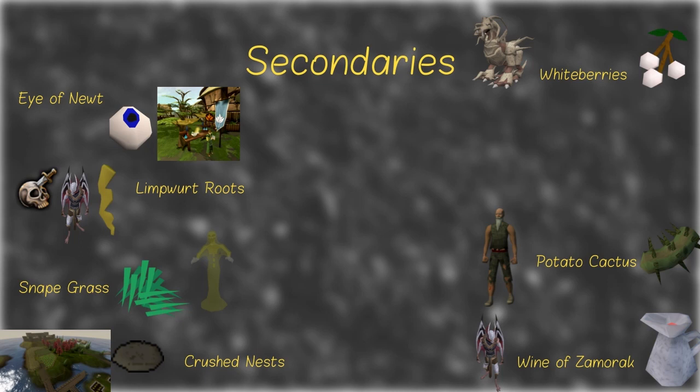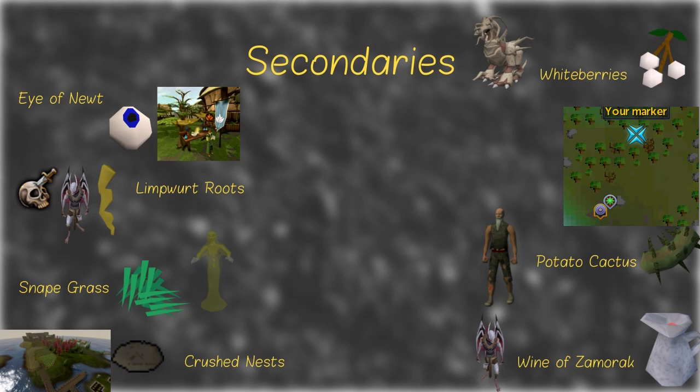Next up, Snape Grass — you can get lots of these by killing Aberrant Spectres. The best way of getting Crushed Nests is by doing nothing and having your Kingdom workers gather it for you. There are two really good methods of gathering Whiteberries — one is Corporeal Beast, which you can AFK with the proper setup. Or if you're really desperate, you can head to a spot in Tirannwn with a Yak, some Alchs or some Broad Arrowheads to disassemble, and gather 600 Whiteberries an hour. The same setup can also be used for Cave Nightshade, except you can't store it in your Yak, but you can bring Winter Storage Scrolls and send them to your bank.